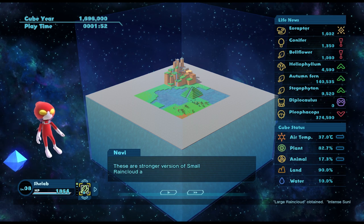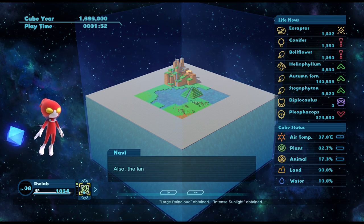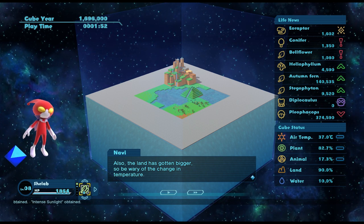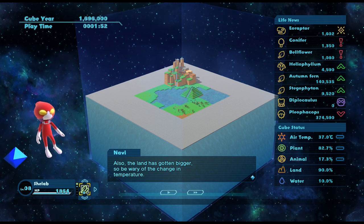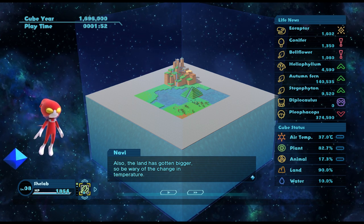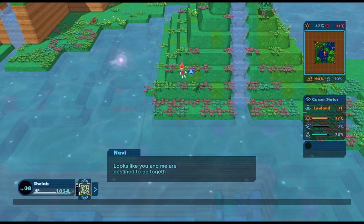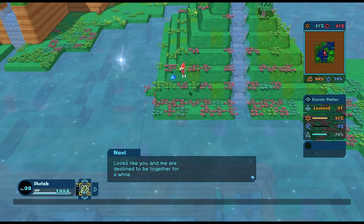I like to try not to use the items but sometimes I might have to - these are stronger versions of small rain cloud and strong sunlight. Also the land has gotten bigger, so be wary of the change in temperature. I'm definitely thinking I could expand my mountains back into a big upland mountain range and expand my sea out to the right-hand corner. Obviously because the land's gotten bigger it's going to really change the temperature - it's going to be going down to 31.